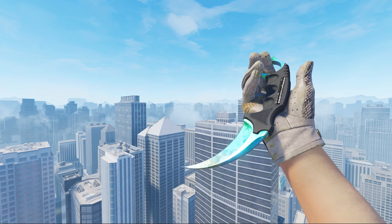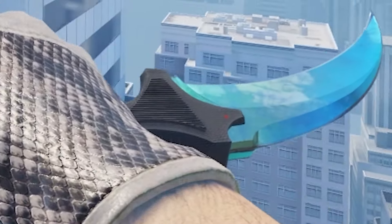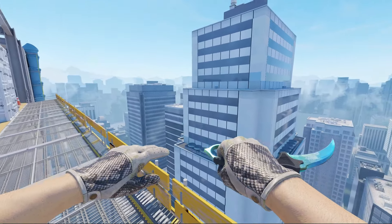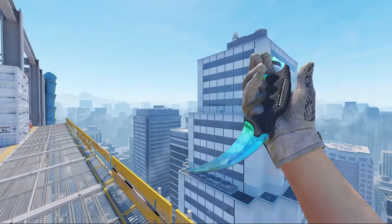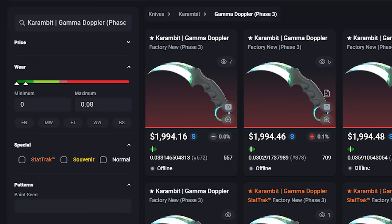So the Karambit I got for it is a Phase 3 Gamma Doppler. The inspect side corner is pretty bad, but the play side corner is looking good. I don't believe this is a diamond gem or anything like that - I don't even know if those are a thing anymore with the most recent Doppler updates. So I'm pretty sure this knife is not worth anything over market price, which is around $1,990 on CS Float.